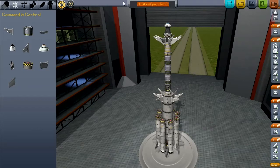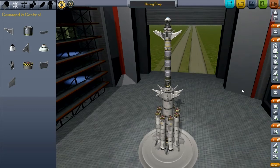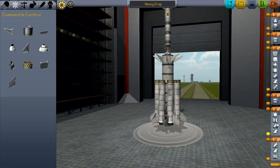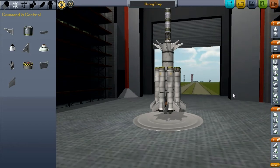We need a name for this thing. The CRAP series is obviously done with, so we have much larger, more powerful parts to work with. Let's just go ahead and call this the Heavy Crap, because it's crap and it's heavy. Let me check the staging here real quick. We want this engine to fire up when the solid boosters separate, and then when that stage separates we want this other one to fire up. Looking good — let's save it and head out to the launch pad and see how much destruction we can cause.